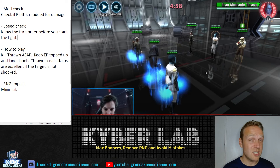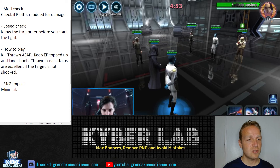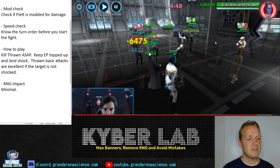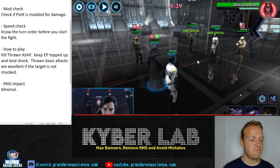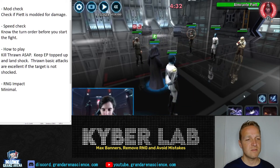There's almost no RNG here assuming you keep your Palp alive. So let's see how the fight plays out. You go first — that's nice. Go for a Fracture on Shore. Now they go for a Daze — that's fine. They target Tarkin, which is a little unfortunate but not that big of a deal. In this case you should go for a Shock on Shore Trooper. You've got the ability block for a moment there. Targeting Piet is definitely the wrong choice — Thrawn counter attacks too, but Piet counter attacks quite a bit more and he'll call somebody to assist with his basic. So you're getting double hit for no reason.